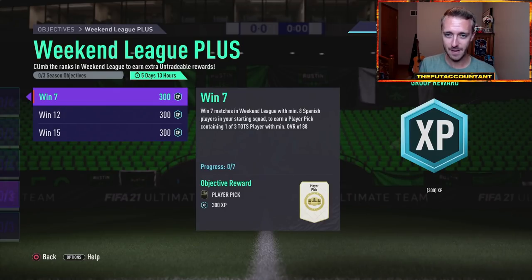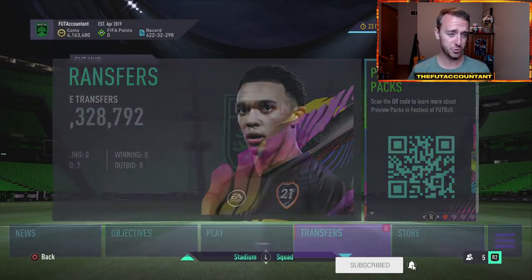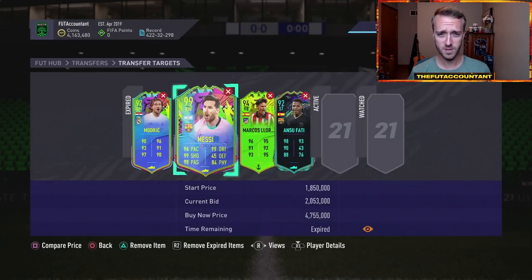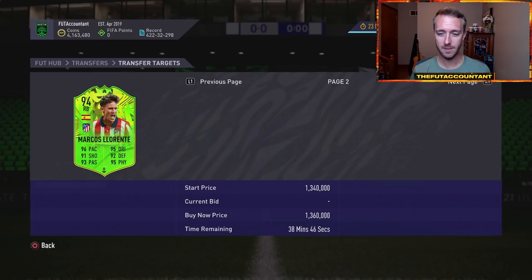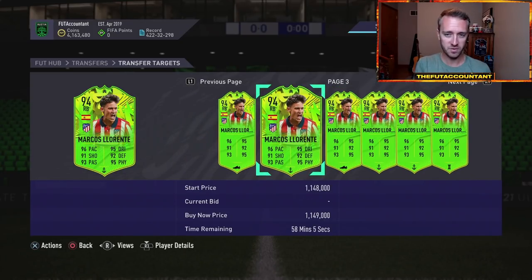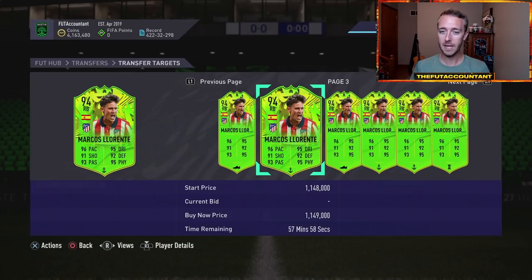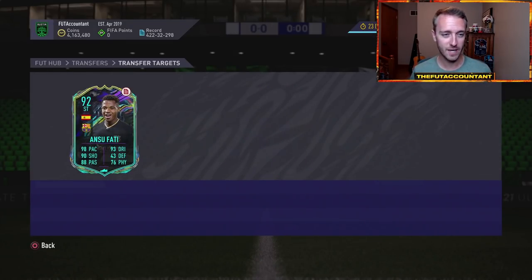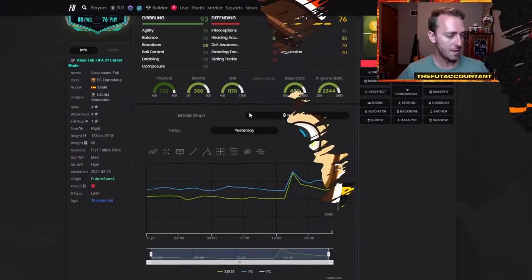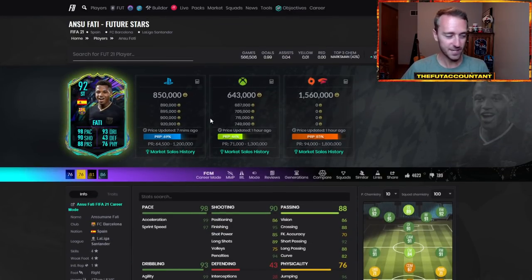Just like we saw when the France objectives came out, we have a lot of Spanish cards rising up on the market. Some very interesting price movements with some of these live cards as well from the Spain-Italy game yesterday, going to pens — that was absolutely electric. This Marcus Llorente card is 1.15 million coins. He was like 1.2 during the day and after the game he dropped, but he's rebounded back up very quickly because of those Spanish requirements for the upcoming Weekend League. Same thing with Ansu Fati — he was 600,000 coins before the requirements dropped on Tuesday, spiked all the way up to 900K plus, then went back down to 720 and is now back up in the 850,000 coin range.